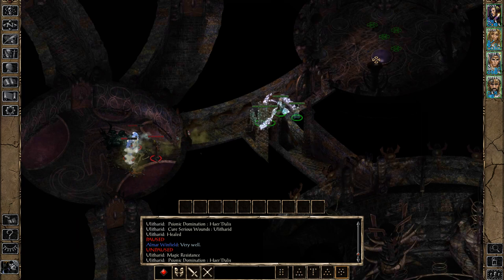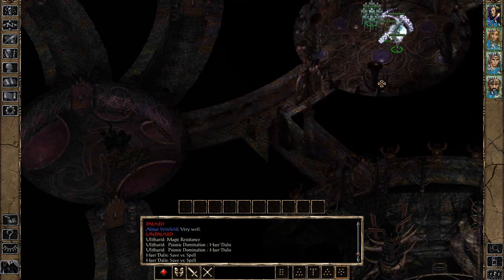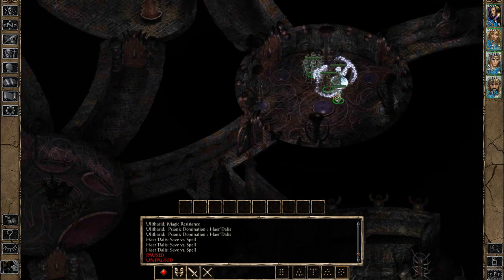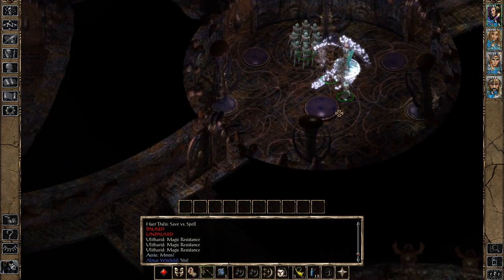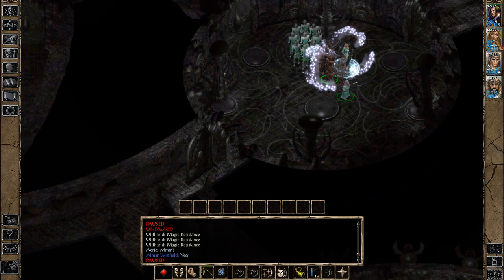I don't want to fight them in the Cloud Kill, so I'm definitely going to retreat at least to here. It would be good if you have Haste, because then you can easily get away from the Mind Flayers. Without Haste, there's a small chance you might not be able to escape them.